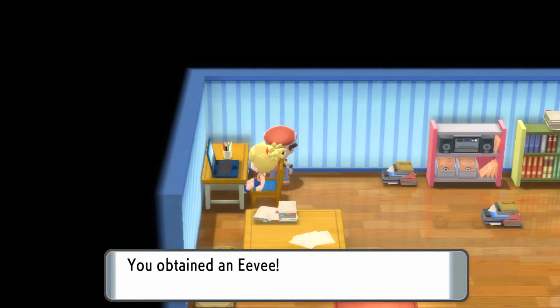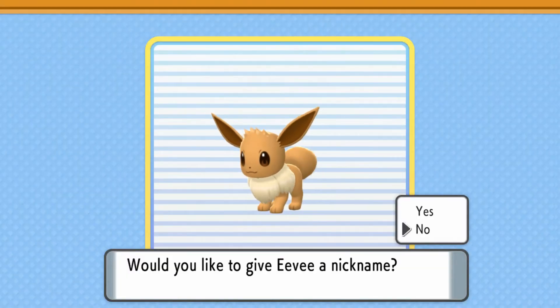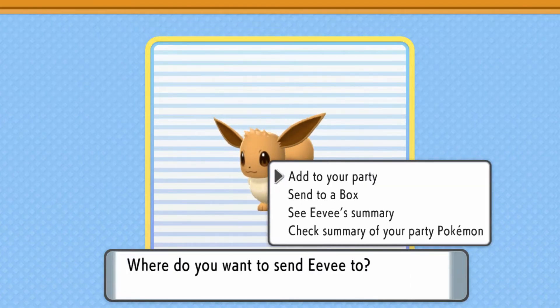And there you go — you're going to get yourself an Eevee. That's going to be put into your Pokédex. Super easy. And then if you want to evolve it, just get a stone. But if you do want to evolve into Glaceon or Leafeon, there is a special way to do that in this game.